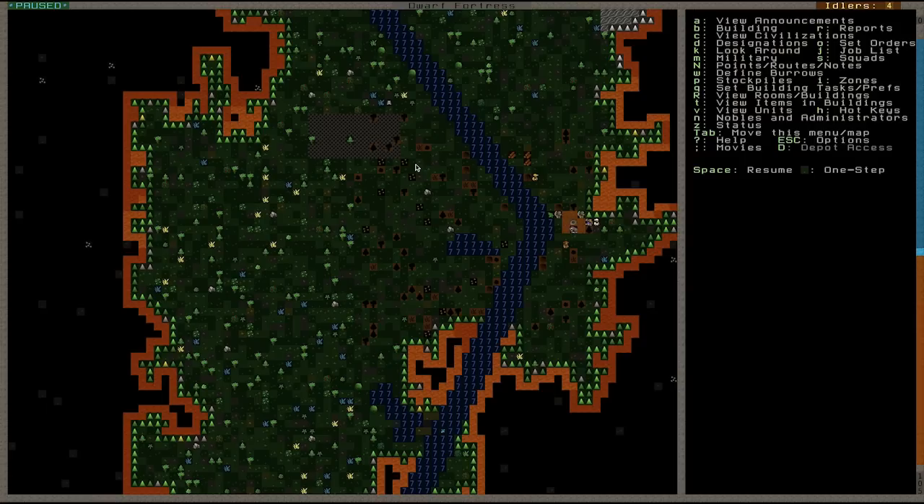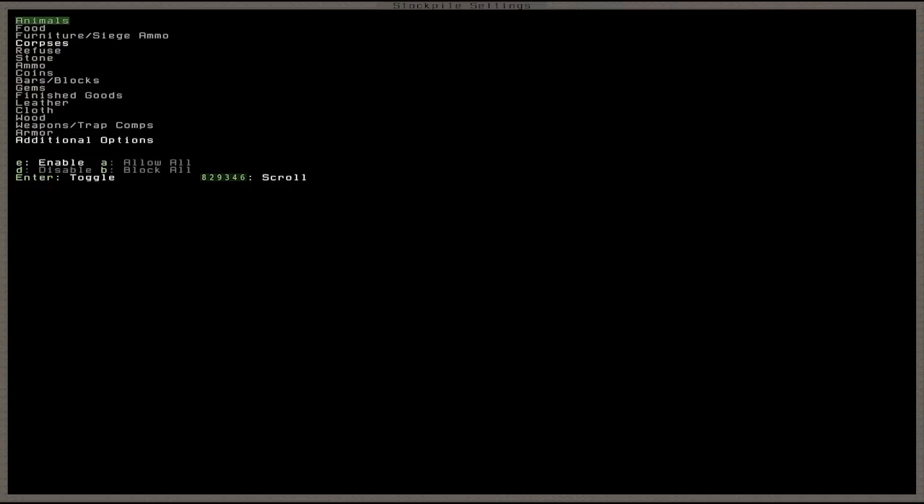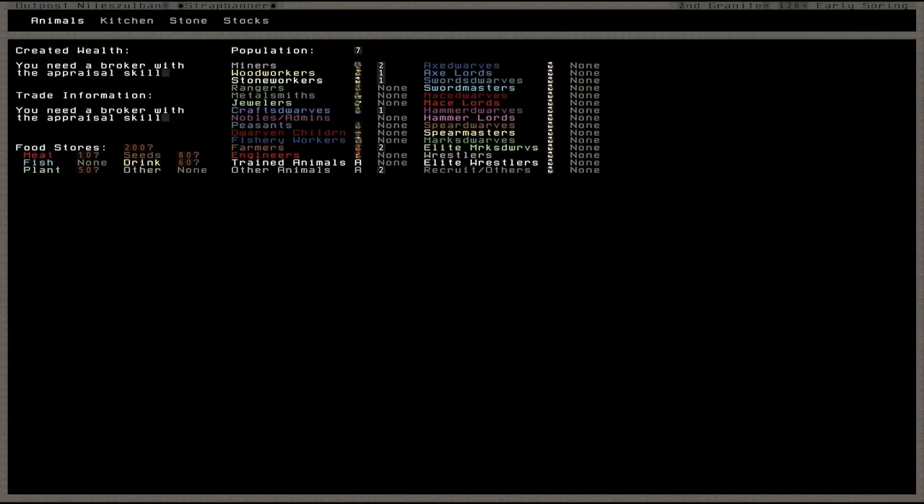Q is the next one, which is set building tasks and preferences. I always think of Q as query — maybe that's because I'm a database person. You can go around, but you can't really do a lot at the moment other than remove a building. There's not a lot to look at with Q because we've not set anything yet. What you can do is go over these stockpiles we've set up — they're flashing when highlighted — and if you really want to, go into settings and set things up. We also have view building rooms, view items, view units — but the rest of it we don't really care about other than possibly Status.